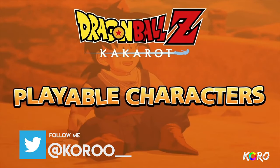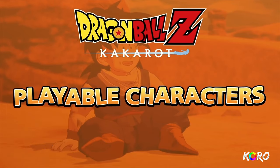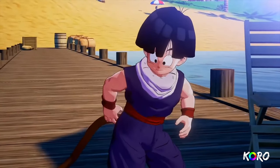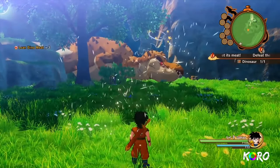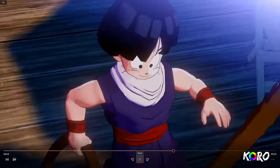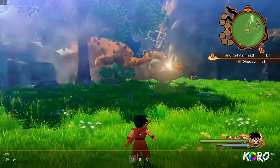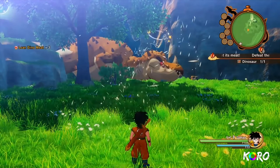Now let's get to the bread and butter — the playable characters. Oh wait — they've got my guy Gohan in his gi! This game is going to be heat, for real. If you're not picking this up, you're tripping.